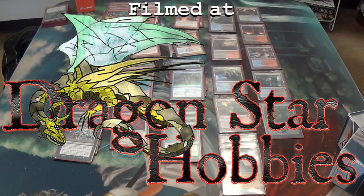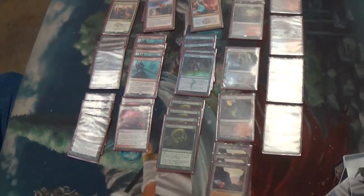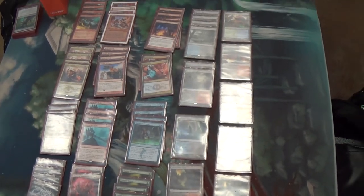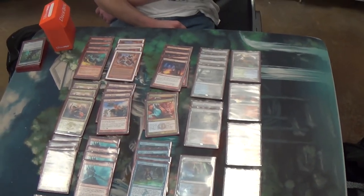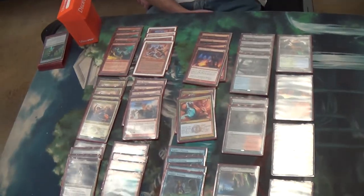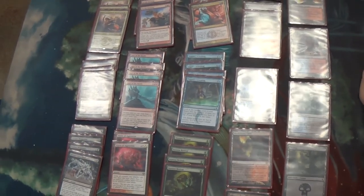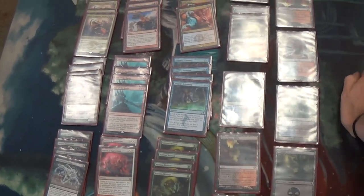Alright, T1GlistenOff here. We have a deck tech for you for something that's been requested quite a bit. This is a Re-Animator combo deck from Modern, being played by my good friend Daniel. Can you just run us through the deck quickly? What's the core? What's the heart of the deck? What's it trying to do?